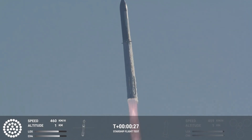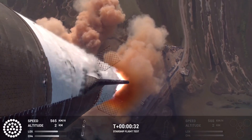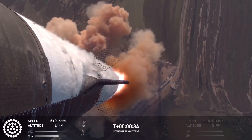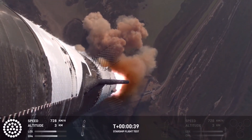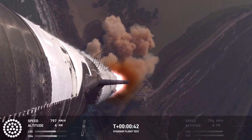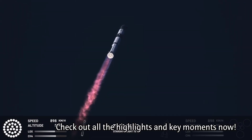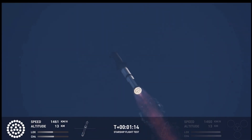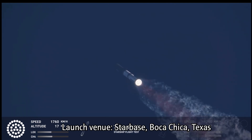Vehicle is pitching downrange. Booster Raptor chamber pressure nominal. Booster and ship avionics power and telemetry nominal. Telemetry nominal — that's flying straight and true. We do see all 33 Raptor engines lit up on telemetry screens. At this point we've passed through that point of maximum aerodynamic pressure, that max Q.